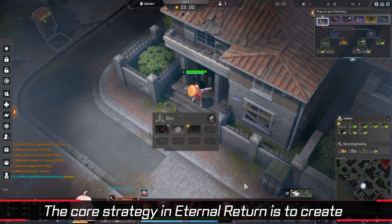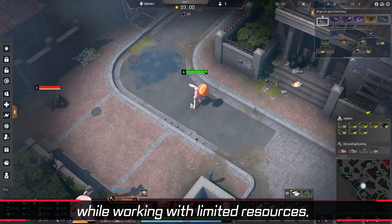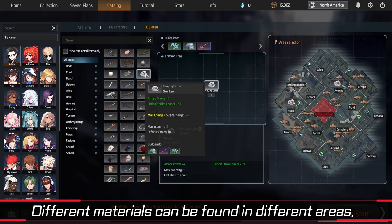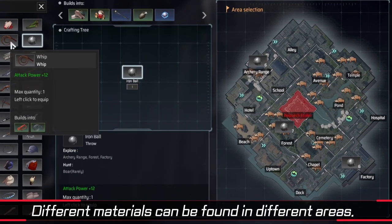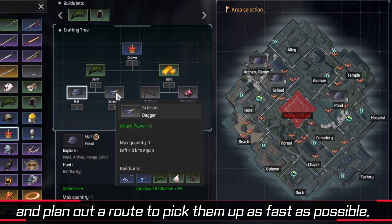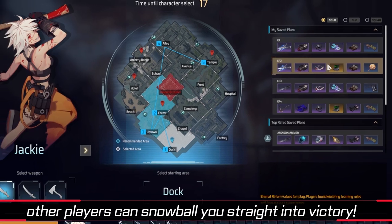The core strategy in Eternal Return is to create the most efficient route to craft your targeted build while working with limited resources. Different materials can be found in different areas. Check which items can be found where, and plan out a route to pick them up as fast as possible. For example, finishing your weapon faster than other players can snowball you straight into victory.